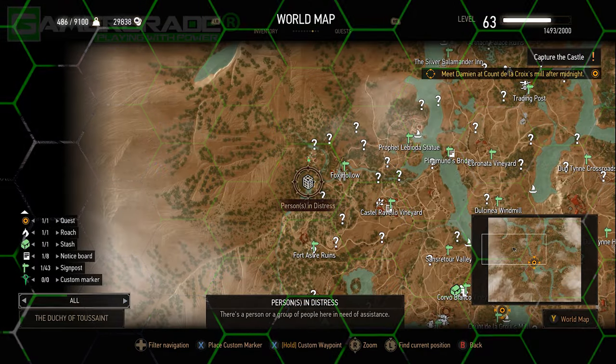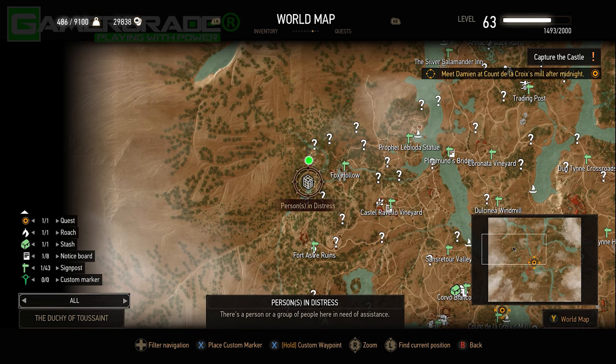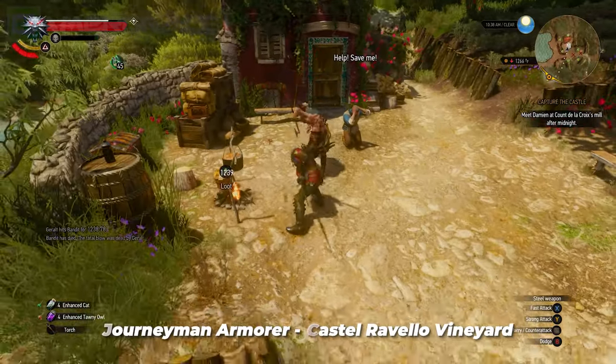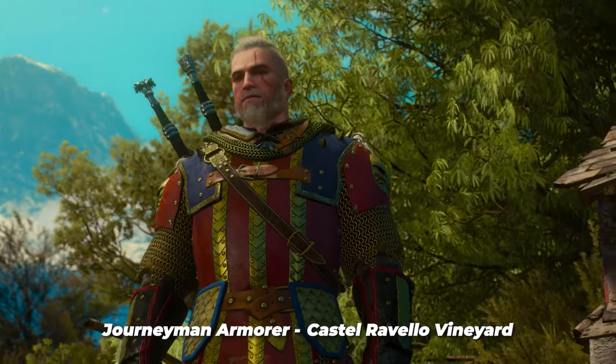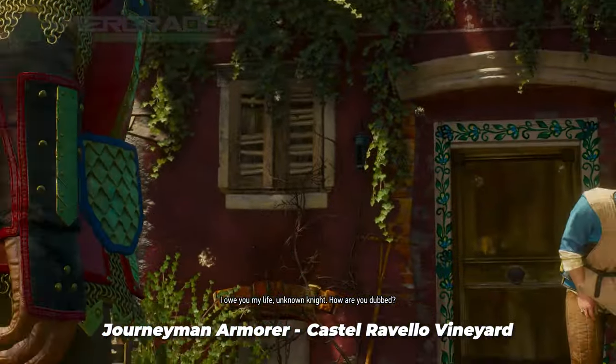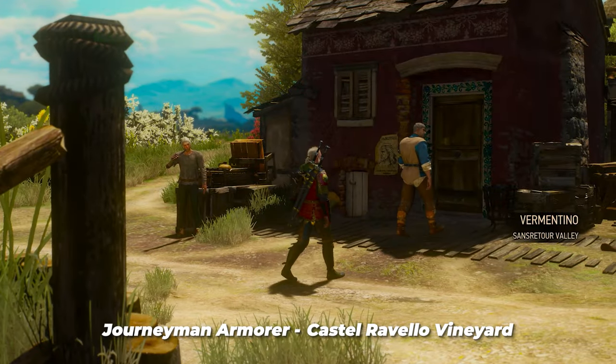Fifth: in the Gorgon foothills to the north-west of Toussaint, you'll find a person in distress just west of the Fox Hollow village signpost. The captive is a journeyman armourer, and eliminating the bandits will allow him to relocate to a small settlement east of the Castel Ravello vineyard, as shown here, opening access to his services.